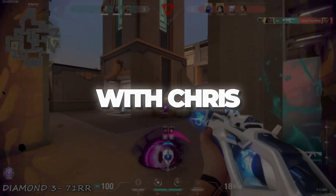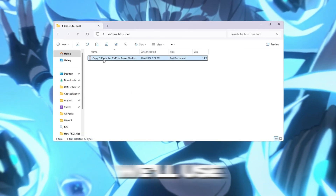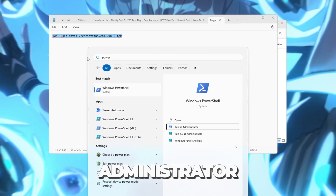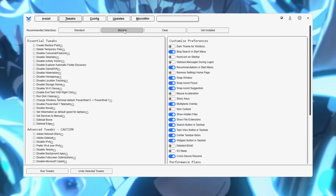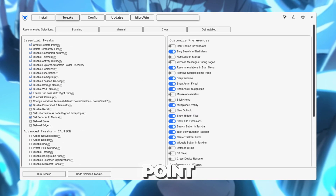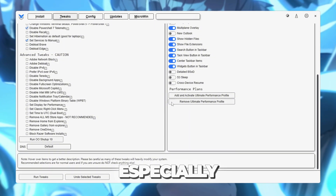Step 7: Boost Windows performance with Chris Titus Tech Utility. You can download all the files from my Discord server — links are in the description. Windows runs a lot of unnecessary background processes that can slow down gaming. To fix this, we'll use the Chris Titus Tech Utility. Open your FPS Boost Pack and copy the special PowerShell command provided inside. Go to the Windows search bar, type 'PowerShell', right-click it, and choose Run as Administrator. Paste the command you copied and hit Enter — this will launch the utility. Once inside, go to the Tweaks tab. You'll see Performance Presets: choose Minimal if you only want to remove extra features but keep most things working, or choose Standard if you want even more performance by disabling more background tasks. The tool automatically creates a system restore point before applying changes, so you can always undo them. After selecting a preset, click Run Tweaks and wait. This reduces background activity, lowers CPU usage, and makes Valorant run faster and smoother — especially on low-end PCs.